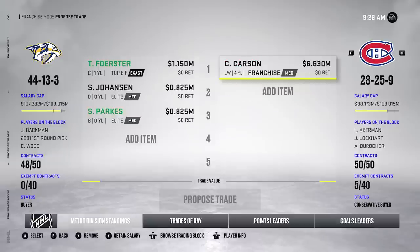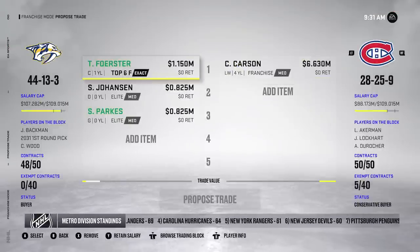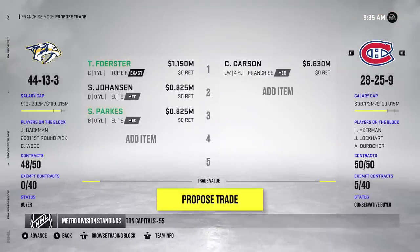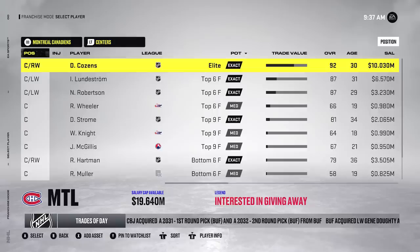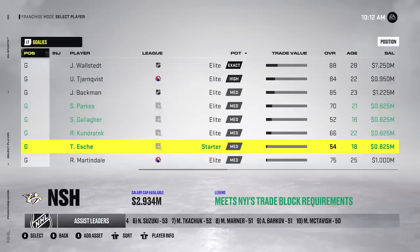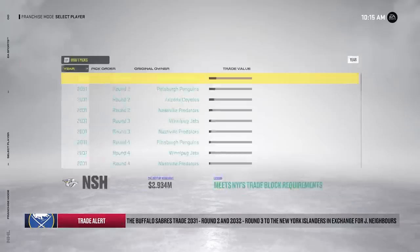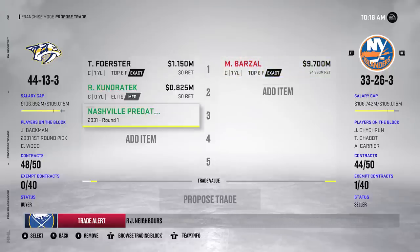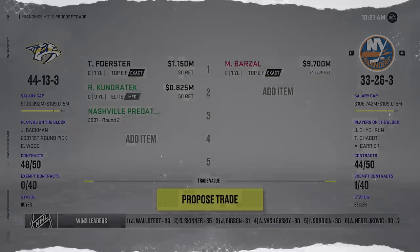Doesn't look like the Lambert trade is going to work. I'm trying to get this Carson guy from Montreal — Frank has potential with 59 points on the year, a really good all-around player. Offering up Forster, Johansson, and Parks, a meeting-league goalie already 70 overall at 21, which is actually really good for a goalie. Trade rejected. I'm also looking at Matt Barzell from the Islanders — offering Kondraktek, a first round pick this year, and Tyson Forster. Then trying Parks, Forster, and a first for Barzell with 50% retained. Trade is rejected again.